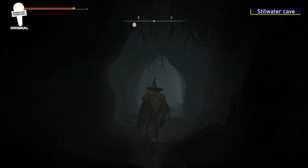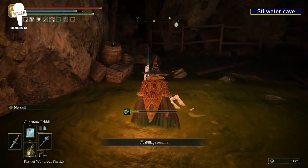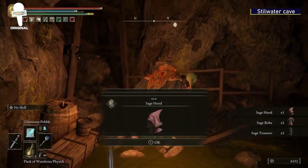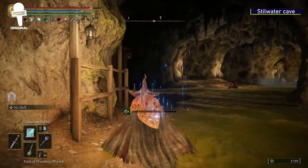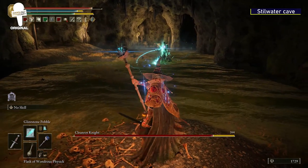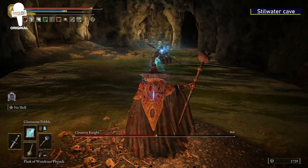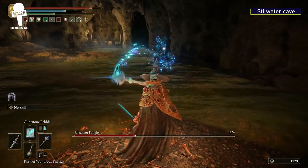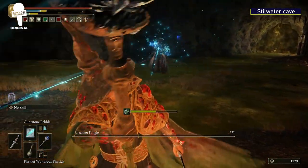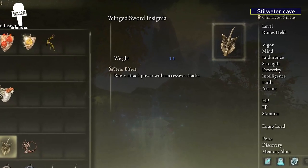Do what you do in caves in this game — explore and try not to die. Eventually you'll find a room with the Sage Outfit. Explore some more and you'll find the boss, the Cleanrot Knight, awaiting you. Be careful with this boss because the poison buildup that can accrue while you're moving about can be the biggest challenge in this fight. Once you are victorious, you'll be rewarded with the Winged Sword Insignia, which raises attack power with successive attacks.